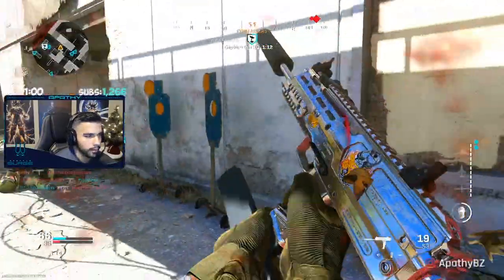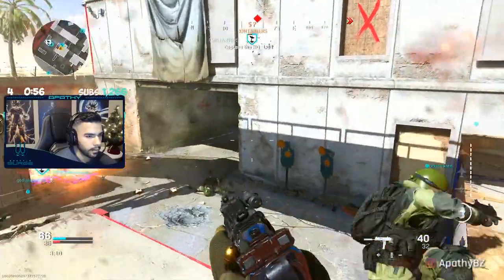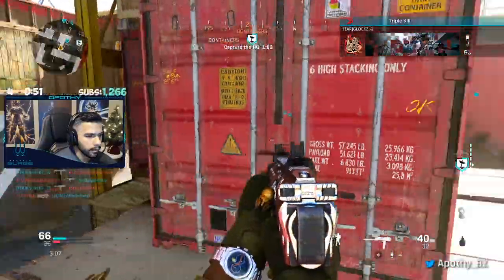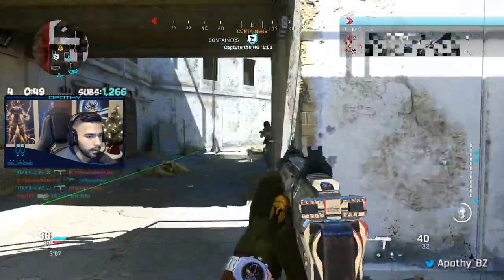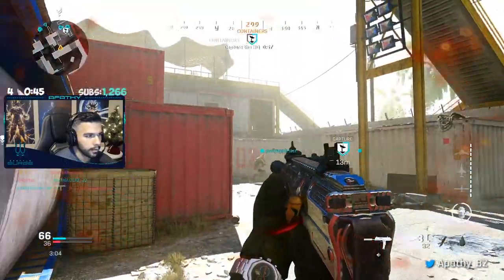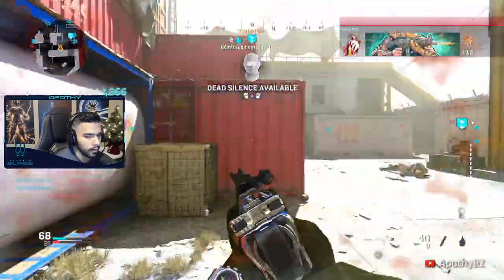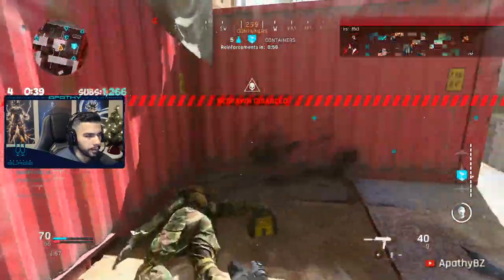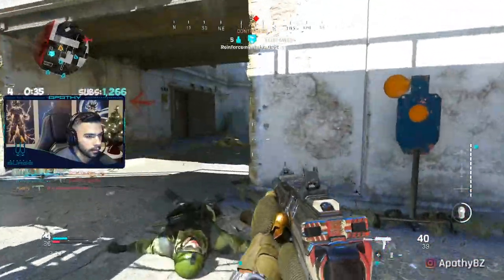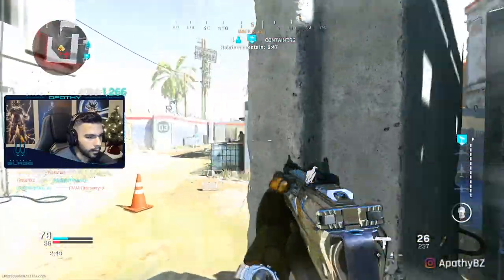21st kill — oh shit, there's too many of them bro. They're gonna see me or something. I know it's coming. Alright, team actually flanked them. 22nd kill — they're above me, oh no. And we got them all. Gotta get scavenger packs, gotta get out of here.